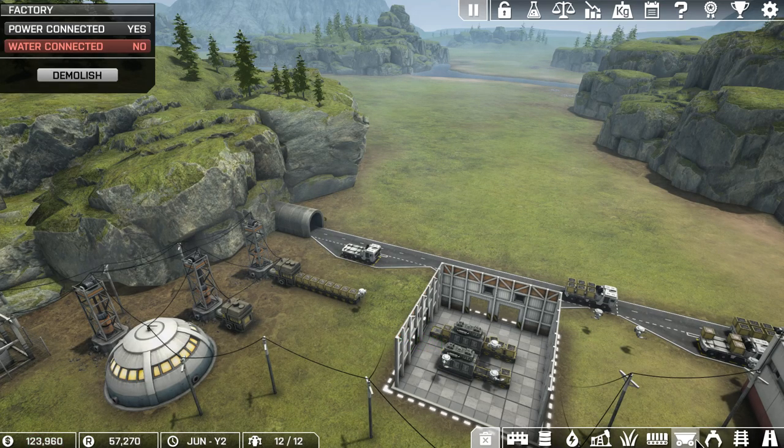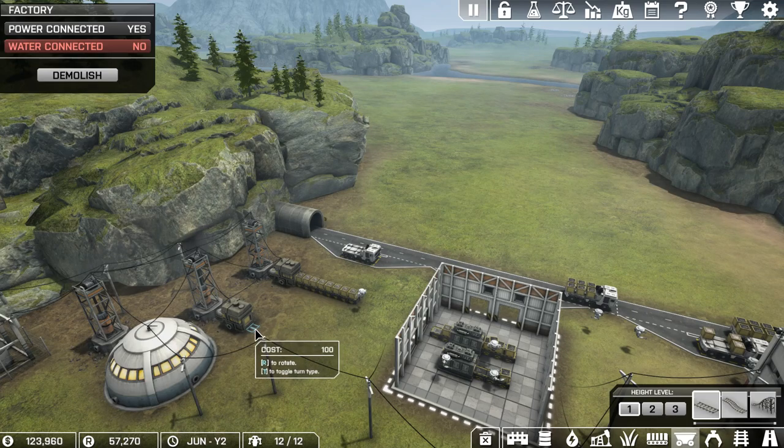We have minecart technology which is right here and it's relatively cheap. I don't know how this works but let's give it a shot - I want to see how the loading and unloading actually works. We'll actually pause this for now just so we don't have any issues with drones getting lost. I want to see if the minecart track will actually pick things up.